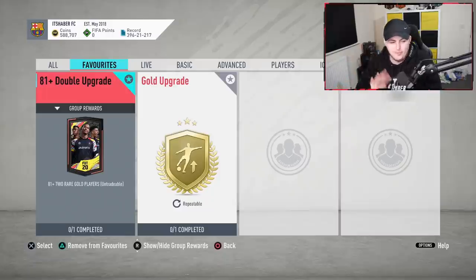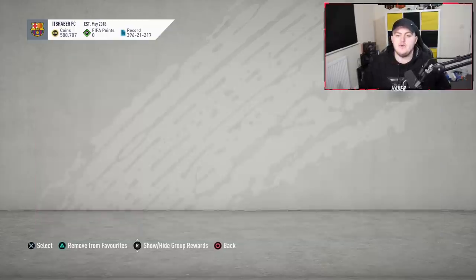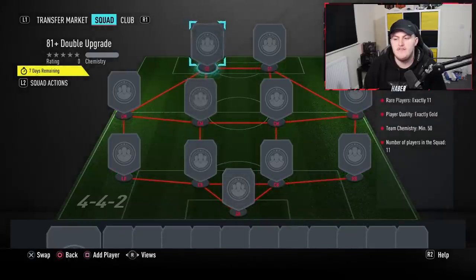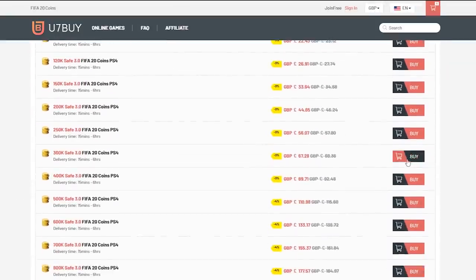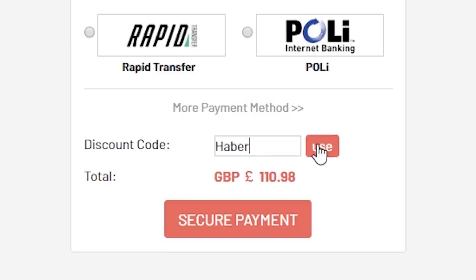Today EA have dropped some upgrade packs finally during headliners. I was hoping they would and they have delivered the goods. They are the 81 Plus packs. To complete these packs, you have to submit a full squad of 11 rare players. For cheap, fast and reliable FIFA 20 Ultimate Team coins, check out u7buy.com and use code HABER to get yourself 5% off all of your orders.